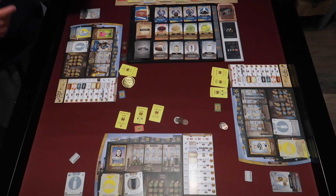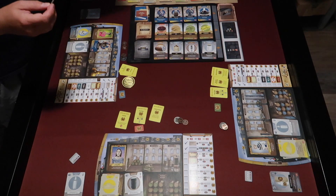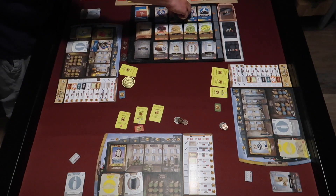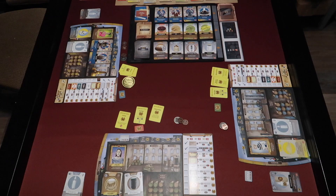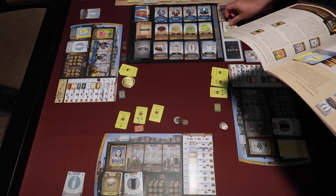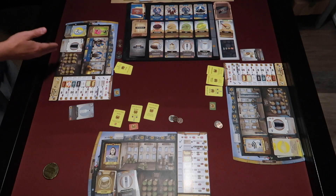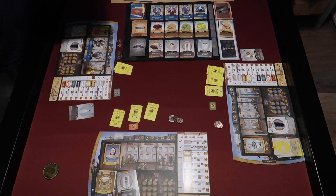Now we can claim our label rewards. The first player is going to choose a distillery upgrade and take the tour guide. They will also get their signature recipe. Now we return all the spirits to their contents — bottles stay on the side because you can score points with them at the end of the game. Starting barrels go back, basic ingredients go back to their stack, premium ingredients go on the truck, and alcohol gets returned. The age phase: if we had any spirits that needed aging, we would move them to the warehouse. We move the round marker up to number two and start the next round. With the tour guide, at the start of the round, the first player collects one gold coin.